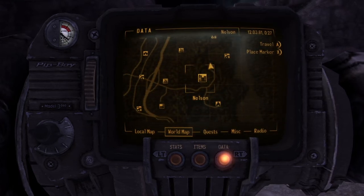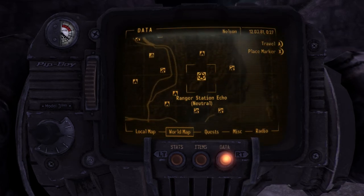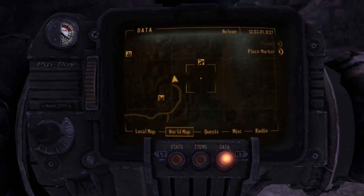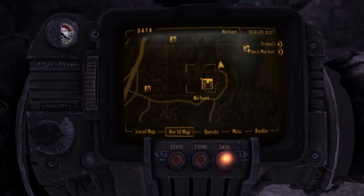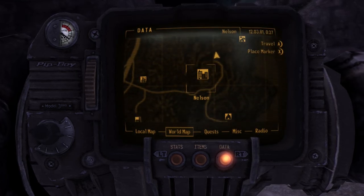That was the whole point of Nelson. Nelson was meant to bridge the gap between Camp Forlorn Hope and the likes of Ranger Station Echo and Camp Searchlight — it was supposed to be a good network. But then the Legion jumped, hopped, skipped and jumped across the river, killed all the NCR, and now they're kind of just hanging about.